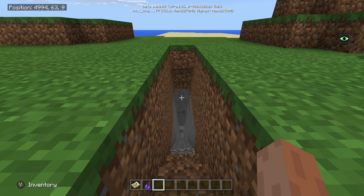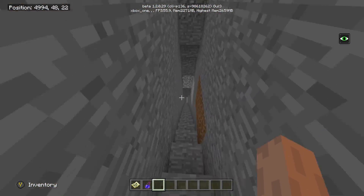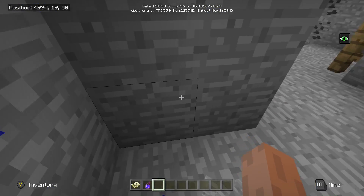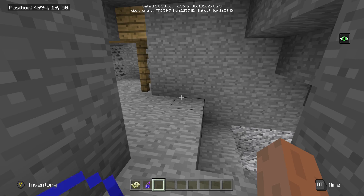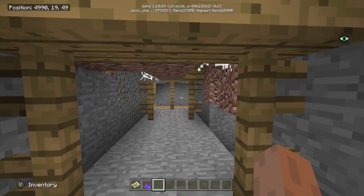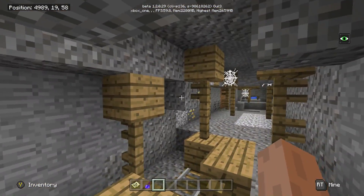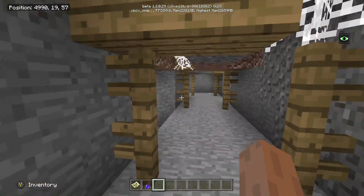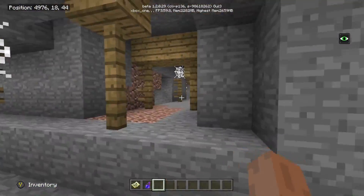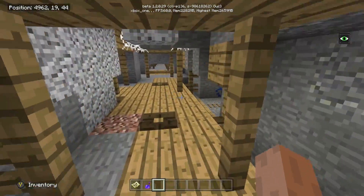The mineshaft is absolutely huge. I'll show you the coordinates — I started at position X: 499, Y: 63, Z: 9 and was just digging normally when I came across it. The Y level is 19, so if you come down to Y 19 at that position, you're going to find it. You can go literally in any direction. You'll find a lot of gold down here, and it also has a lot of mine carts with chests — I noticed a lot of diamonds too.